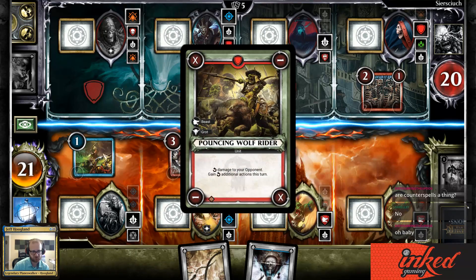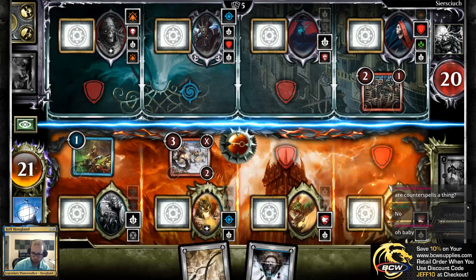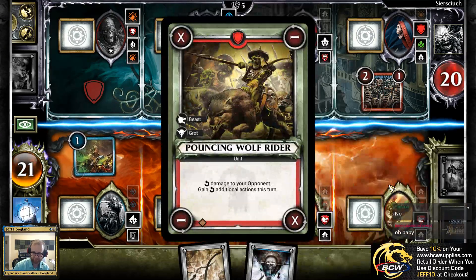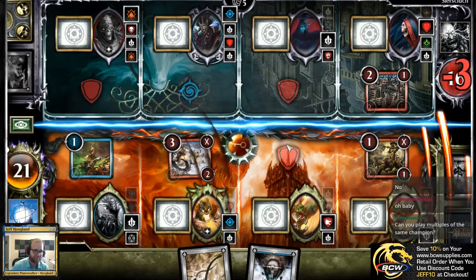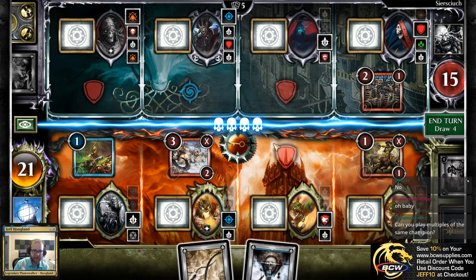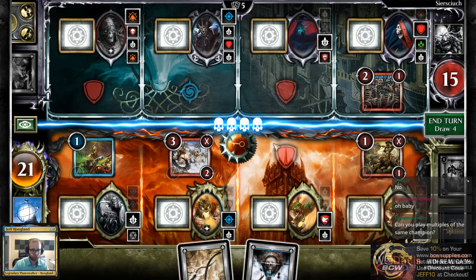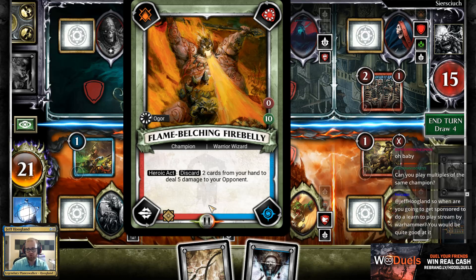My turn starts, all cards rotate. My Call of War happens, which lets me deploy another Pouncing Wolf Rider. You can play up to two copies of the same champion in your deck, as long as those champions don't make your points exceed 20. So theoretically you can have two copies of this champion, but they'd be 10 and 10 each. I think there is a zero-cost Orc in the set.